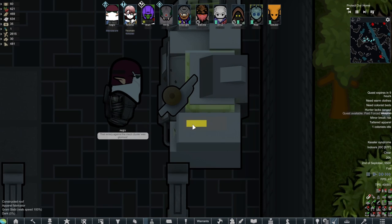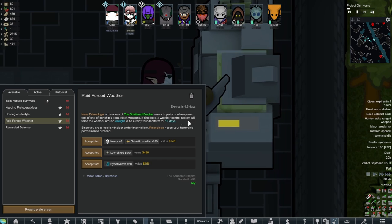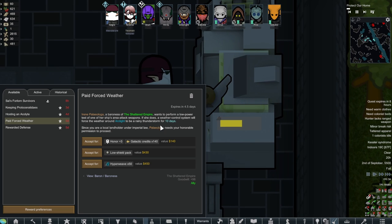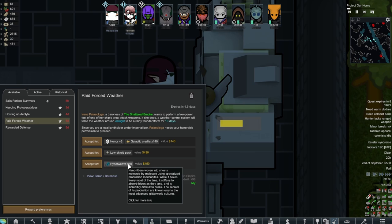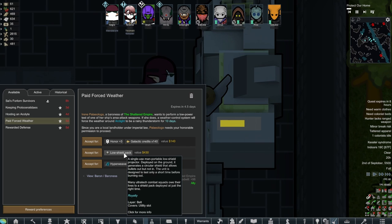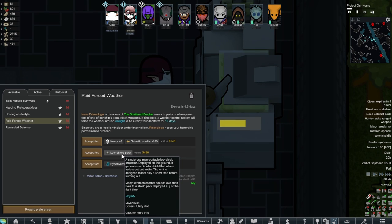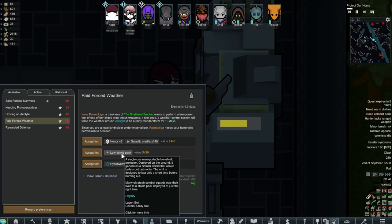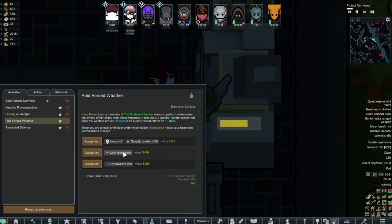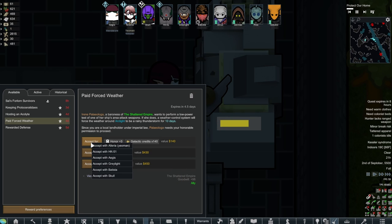Look at him, hard at work. Paid forced weather — a rainy thunderstorm for ten days. That's not bad. A low shield pack would be good, but we don't have any melee-only guys right now so that's not going to help us. Oh, it allows bullets out but not in — it's a single-use shield pack. I guess if we're going to do it, we'll do it for the honor.